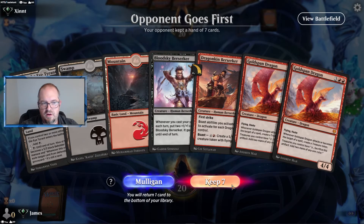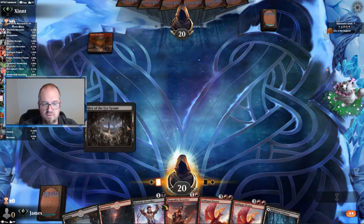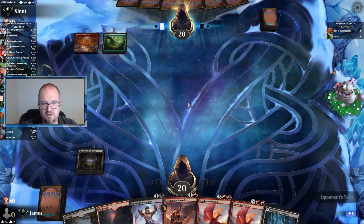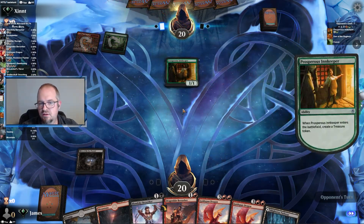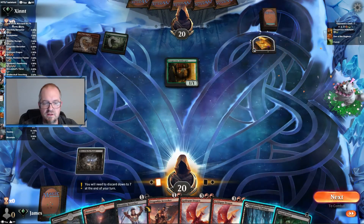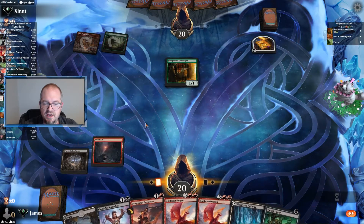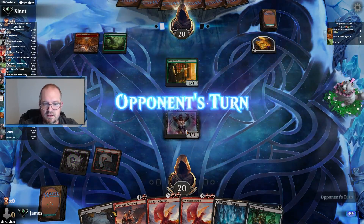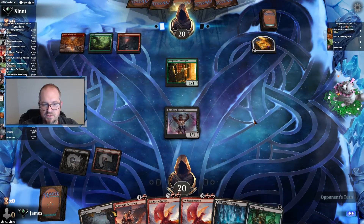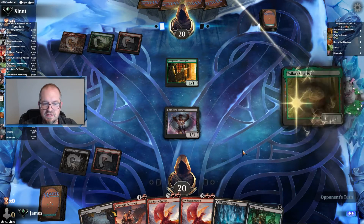Not the greatest of hands, but something we can work with — four lands and two Goldspans can be pretty powerful. We'll play Blood Sky because then we can double-spell next turn: double-spell into Dragonkin and then Vorpal Sword. I only have one Vorpal Sword in here; it just feels like it makes sense for the deck.